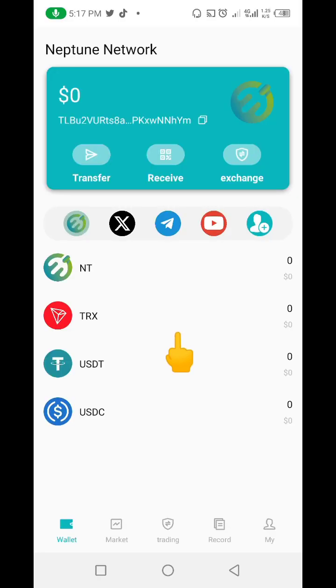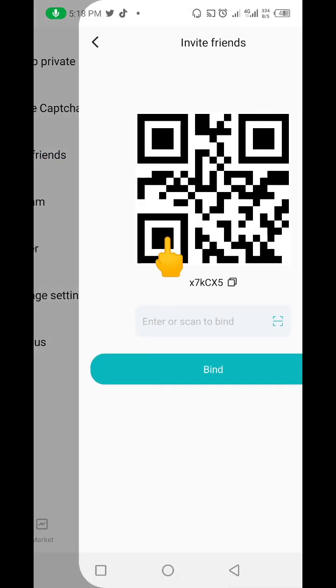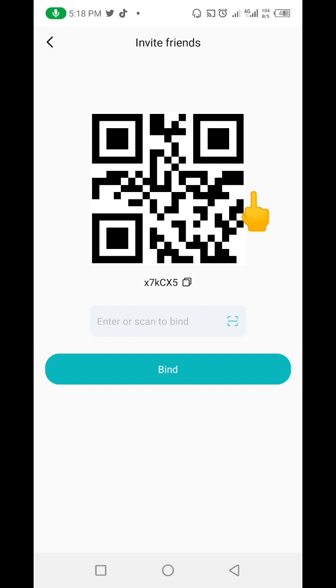Now I have my Neptune wallet fully created. To claim the airdrop, I just need to go ahead and click on Mine. If I click on there, I need to go to Invite Friend. The person that invited me gave me his own code, so I'm going to be putting that code in here. For you, the code you're going to use will be in the description of the video — I'm going to leave the code there.